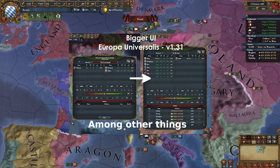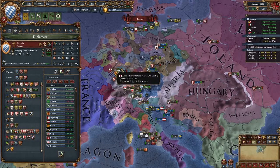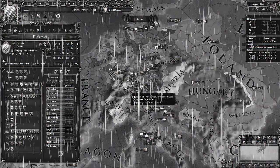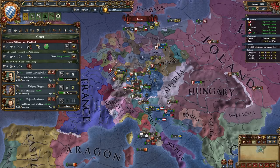Next up we have Bigger UI version 1.31.3. This is also one of my favorite mods and I've been using it since I can remember — I first saw it when watching Arumba on Twitch. It basically increases the size of all the menus in EU4. When I click the country view, all menus are now much larger — the government tab goes all the way to the bottom and you can see all those cultures.